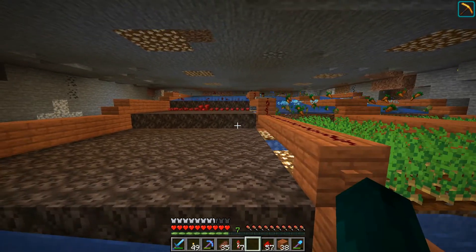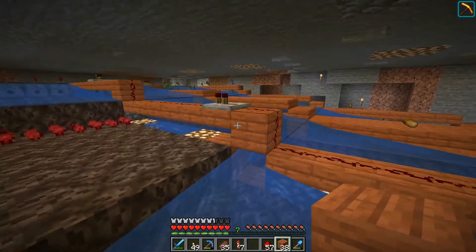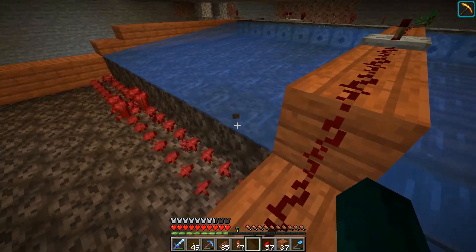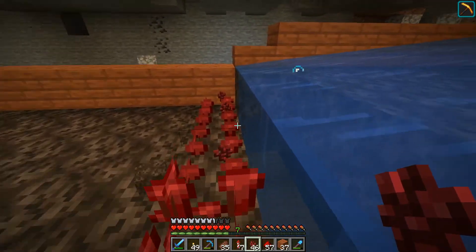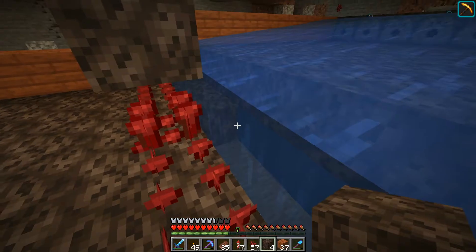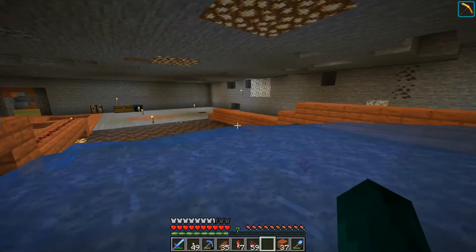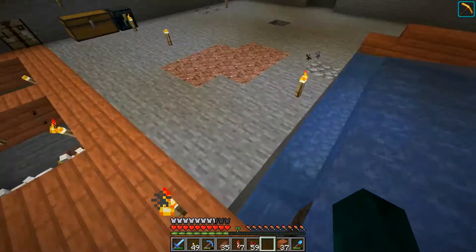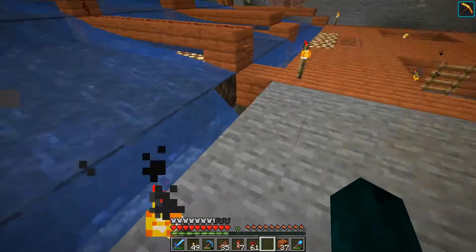I haven't actually tried the farm yet, so let's do it now. As you can see, the nether wart is indeed being pushed, but I think I might have done something really bad. Apparently that needs to be blocked — I'm stupid. It was too long, so let me get rid of it and put it there. Now the water will flow all the way there, and I just hope that the thing worked.